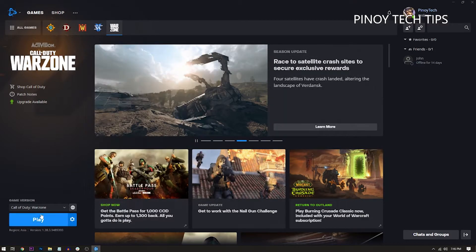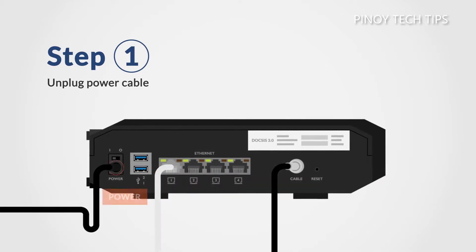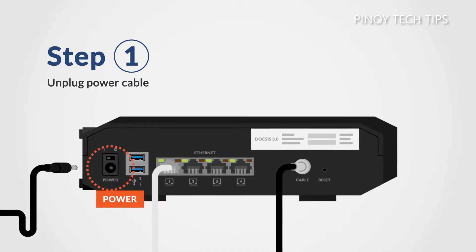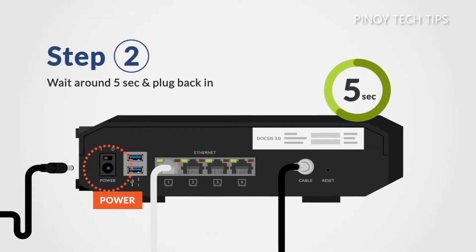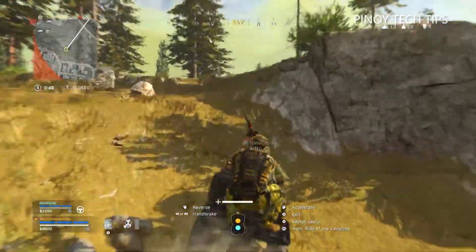After that, restart your computer. While waiting for the PC to reboot, unplug your router or modem from the wall outlet and wait for a minute or two before plugging it back in. Once your computer has finished rebooting and is connected to the network, run Warzone again and see if the error is gone.